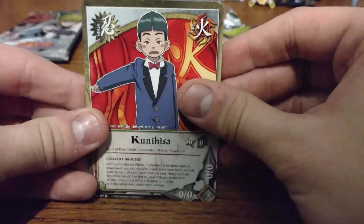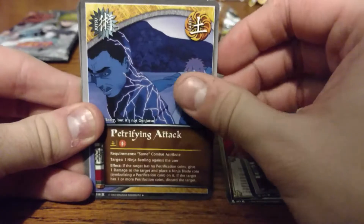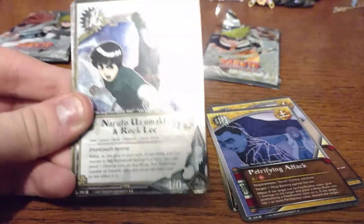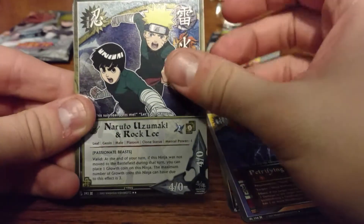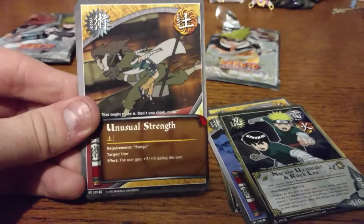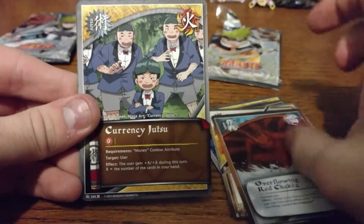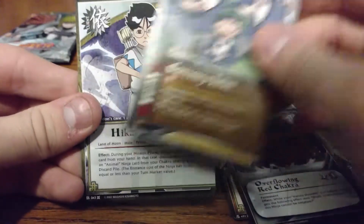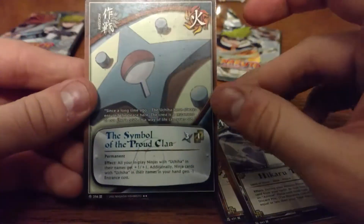So we're going to start here with Kunihisa, Earth-Style Headhunter Jutsu, Petrifying Attack, Naruto Uzumaki and Rock Lee, Unusual Strength, 10-10, Overflowing Red Chakra, Currency Jutsu, Karasuki, and the rare is The Symbol, The Proud Clan.